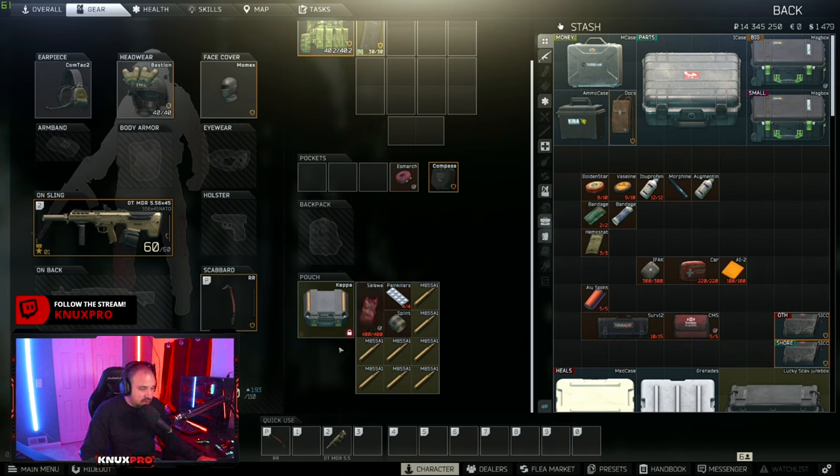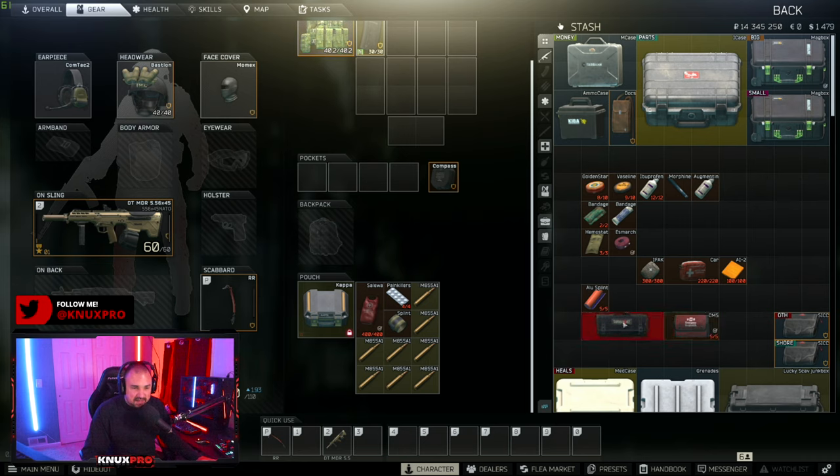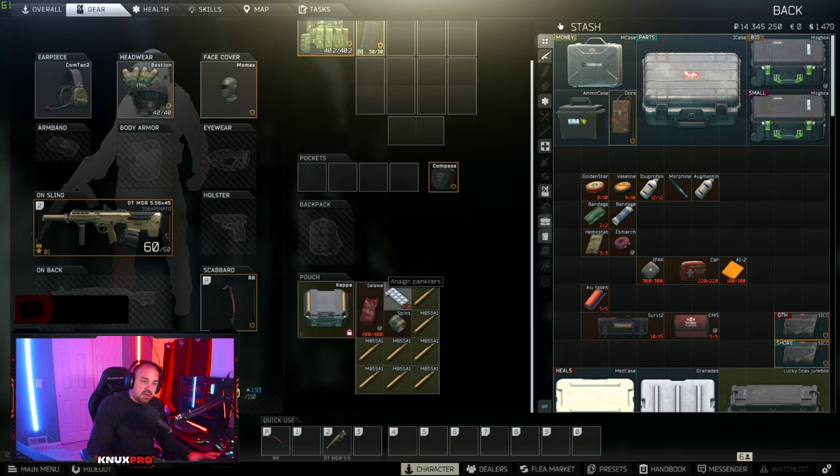The ideal setup for the level 1 through 10 alpha container covers your heavy and light bleeds, your HP, pain, and broken bones. If you get two fractures and use up your splint, you can use the painkiller to negate the effects of the broken limb so you can get out of the raid. You can't do anything about blacked out limbs until you hit level 10 and have the flea market — but if you have a blacked out limb, pop a painkiller and it'll help you survive to the end of the raid.